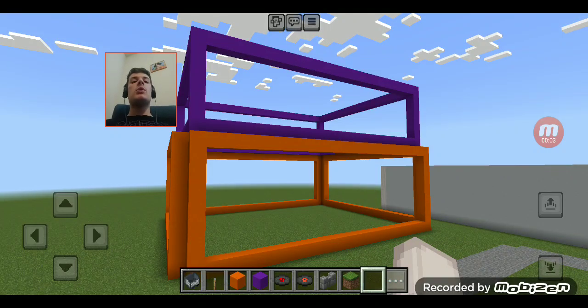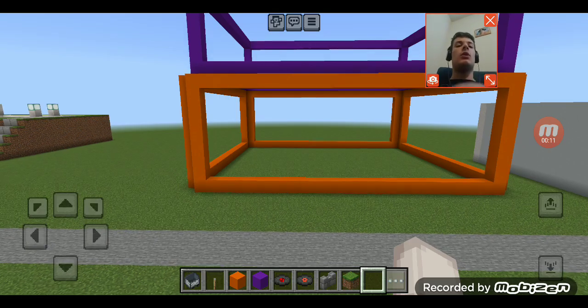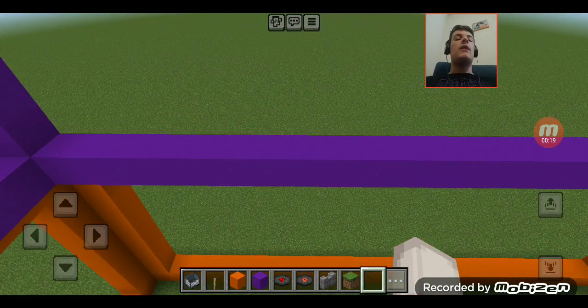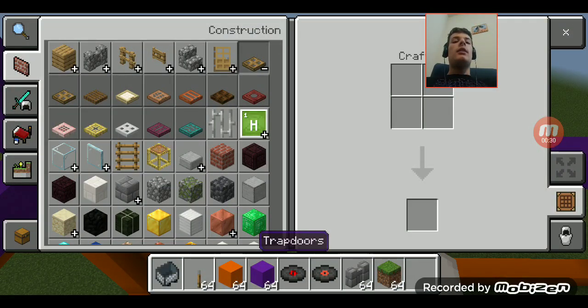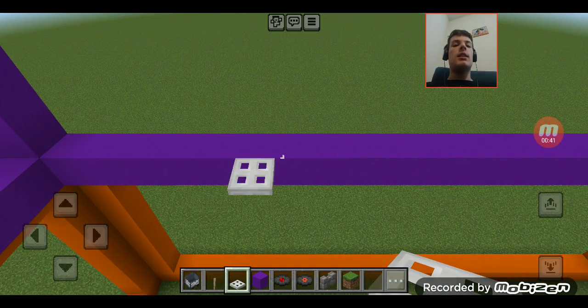Welcome back, you guys — welcome to episode 303 of the park build. Today we're going to build the coaster zone. Right here is the main game: if anyone gets the question wrong, they are eliminated from my game show, and from there I will set a trapdoor under them which will trap them in my coaster zone. I will add iron trapdoors right here.